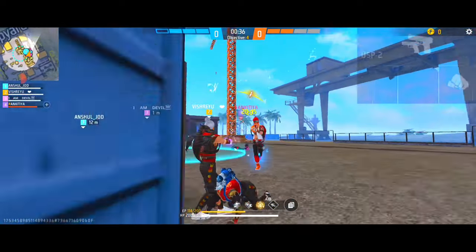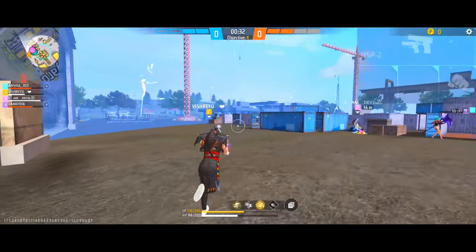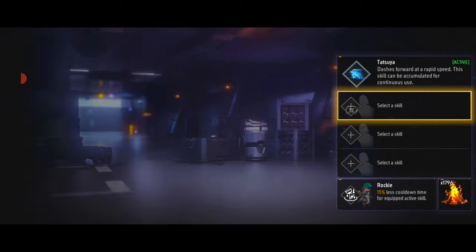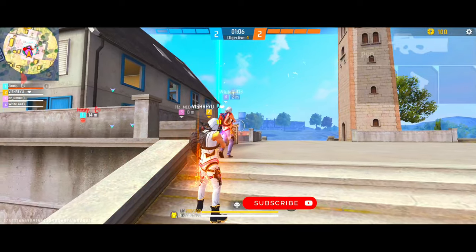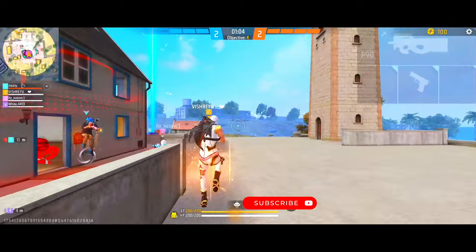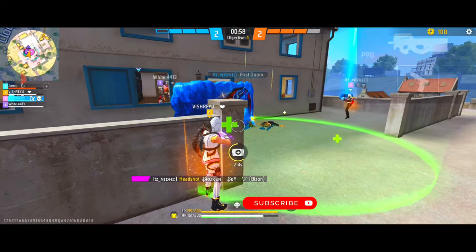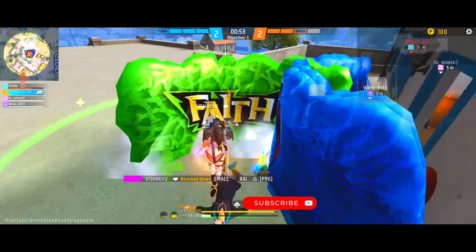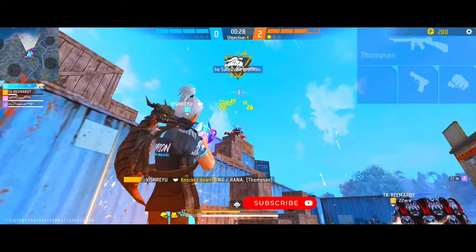Now, the next combination is for strategic rushers — meaning those people who plan before rushing. In this combination, you will have to use Mokko's ability in the first slot, which means that if you damage an enemy, that location will be shown to you and all your teammates. Which means you will rush on the enemy. So if you rush at long range or mid range, you deal a little damage to any enemy, then you will know where the enemy is moving and you can rush on them quickly.